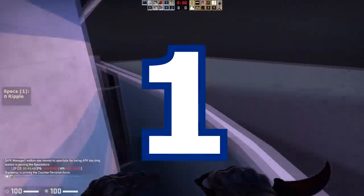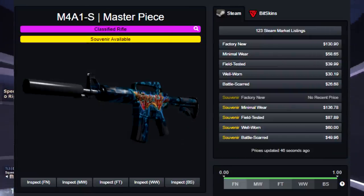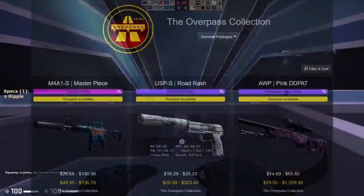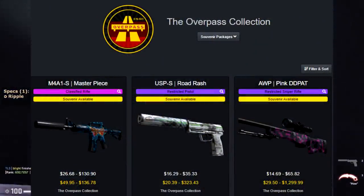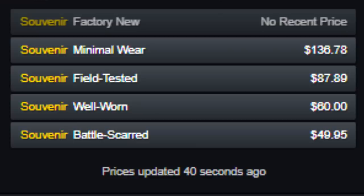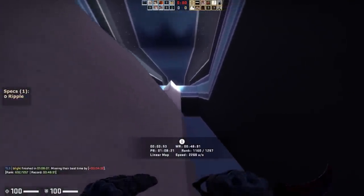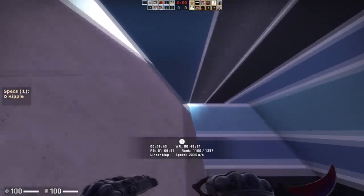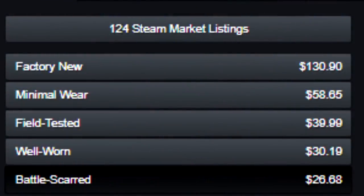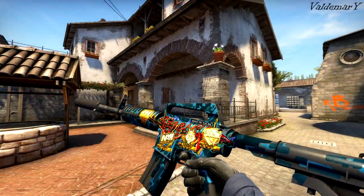Finally, the number 1 spot goes to the M4A1S Masterpiece. The Masterpiece is a really great option — it's an old M4A1S from a very hard-to-obtain collection and it's actually the rarest item in that collection specifically. Furthermore, it comes in Souvenir at not too crazy of prices, around $50 for a Souvenir Masterpiece. This skin also varies a lot in price by wear, ranging from about $26 all the way up to $130.